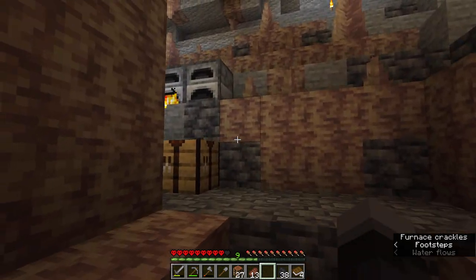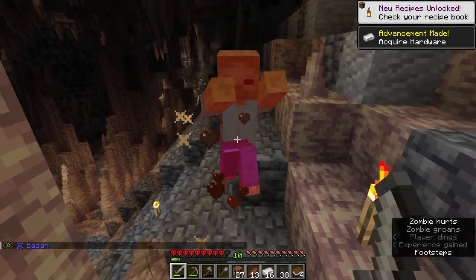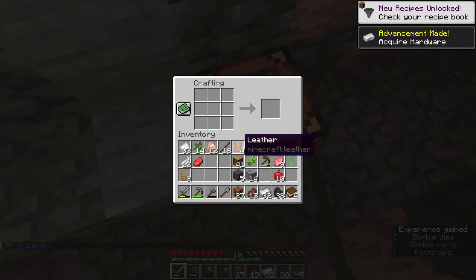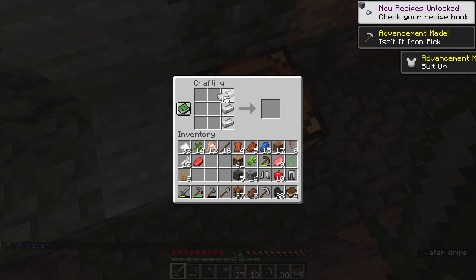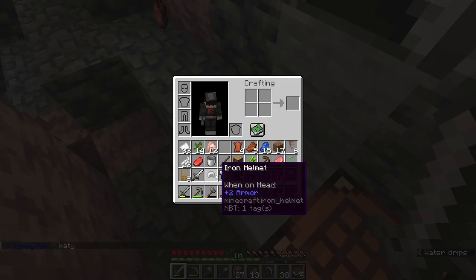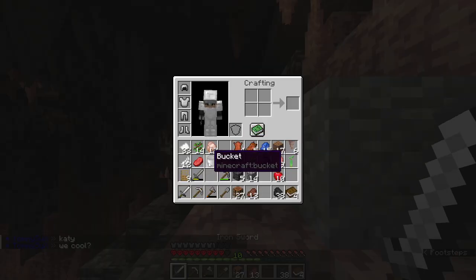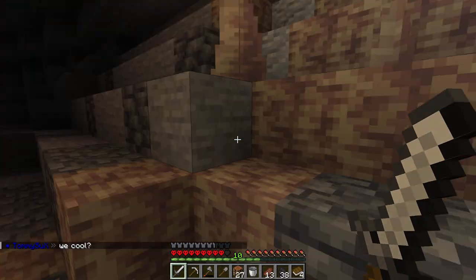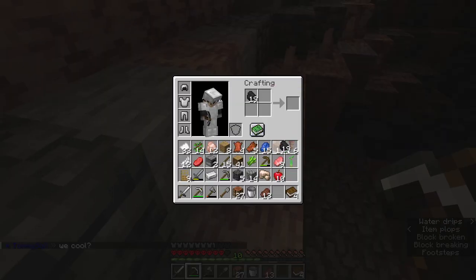Oh wait, don't throw out the bone — I'm going to keep that. I have such a habit of throwing out bones even when it would be useful to have a dog. I now have full iron — I'm still missing helmet, but I'm smelting 39 iron right now. And more importantly, I have enough coal to let me see for the rest of the game, I think.